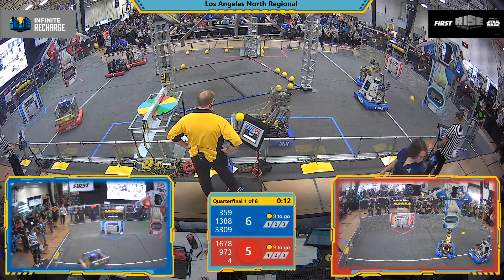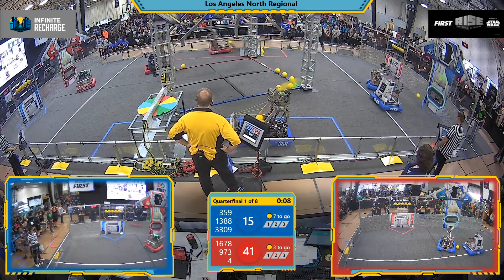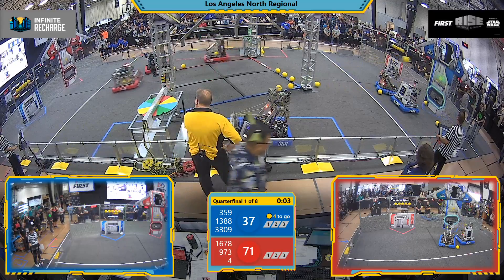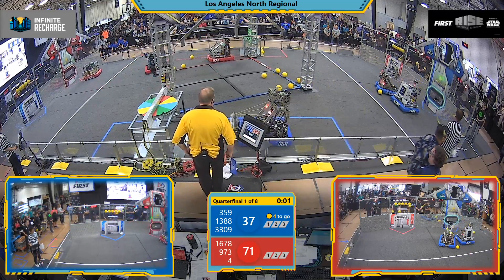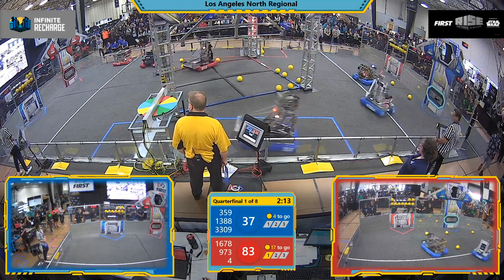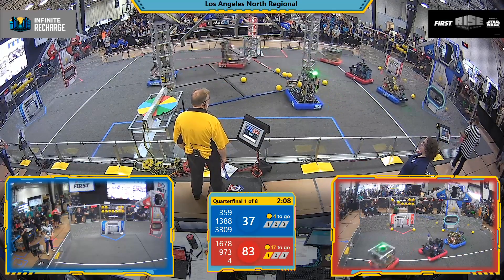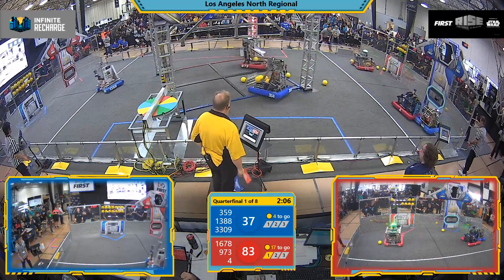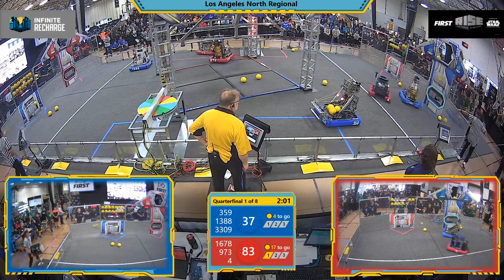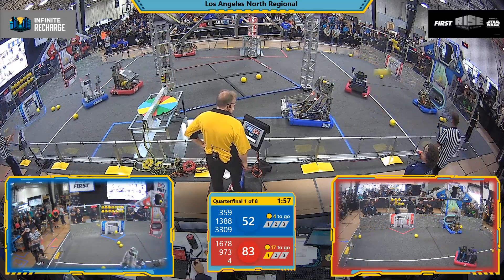And thus begins the qualification rounds. Team 4 Elements scoring their match preloads. Citrus Circuits grabbing two more, and a third. Can they get it done in the last two seconds? They do! The Blue Alliance was able to get their preloads in during Autonomous Mode, but the Red Alliance scored 83 points and they have the advantage.